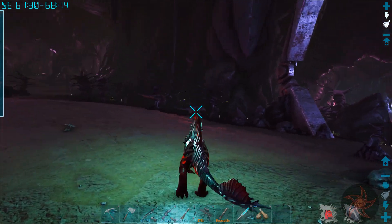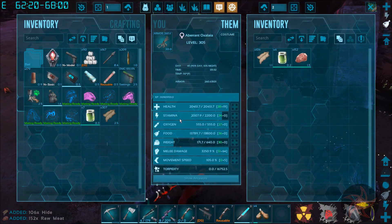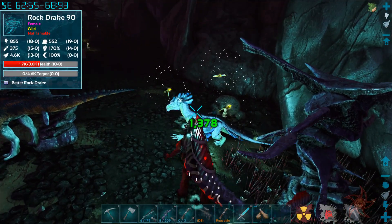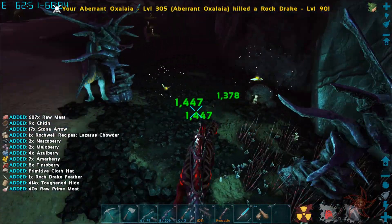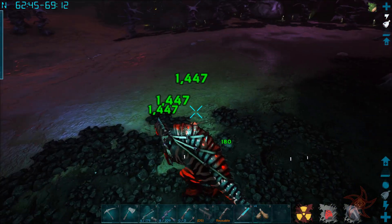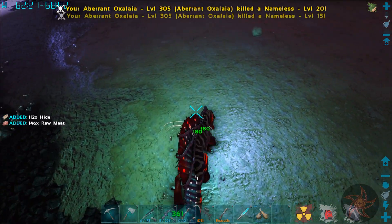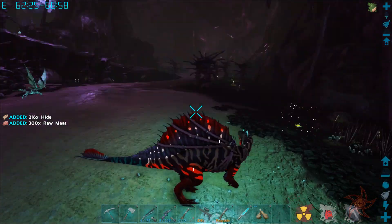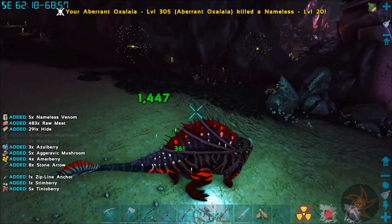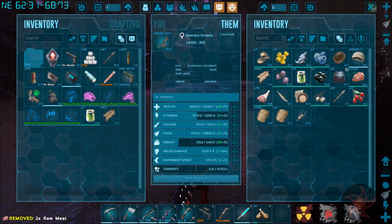You are a 120 Carcharodontosaur and a 90 Rock Drake. Oxalaya - 1300 damage per bite, 1447 per Claw Attack and it hits twice. Oxalaya is really good, actually. And the Aberrant ones just look awesome. Now the Claw Attack does use stamina and it drains kind of quick, so it is something to keep an eye out for.